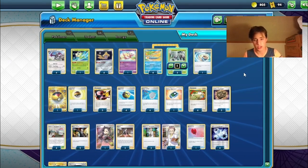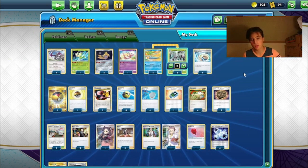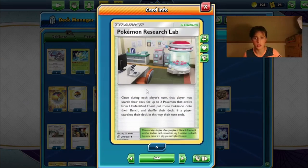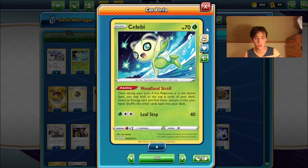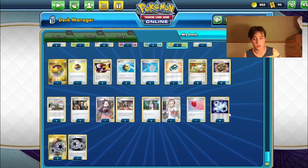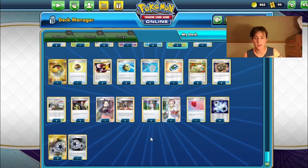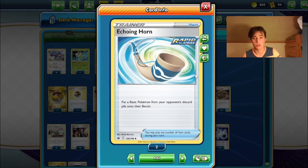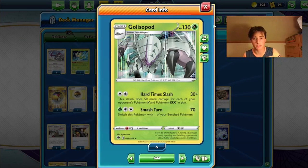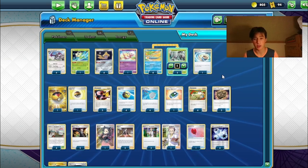This deck uses a Jirachi engine with four Jirachi, four Scoop Up Net, and four Switch to allow us to cycle through our deck, and most importantly find our turn-one Pokémon Research Lab, which we use to get our Aerodactyls into play. We also play one copy of Celebi from Champion's Path, which allows us to find our energy — four Triple Acceleration Energy and three Twin Energy. We run a standard 4-4 Research/Marnie line, two Boss's Orders, one Echoing Horn to put V or GX Pokémon onto our opponent's bench so Golisopod hits for 50 more damage. And that's the deck — next I'll show you some games.